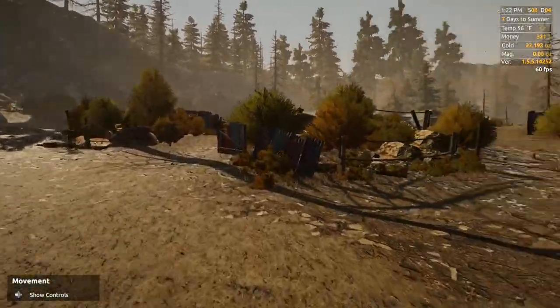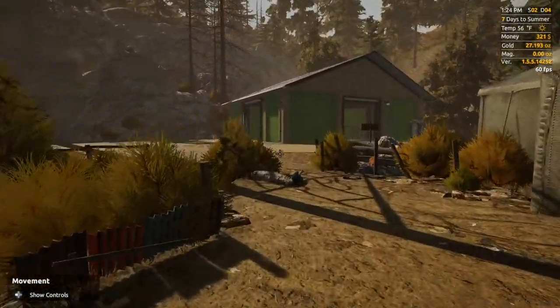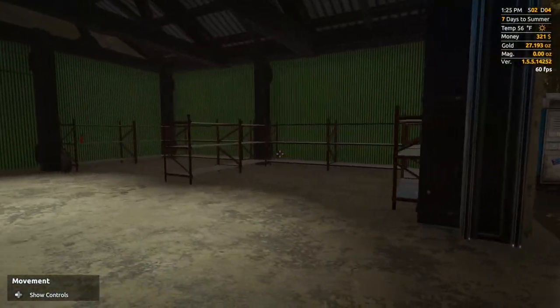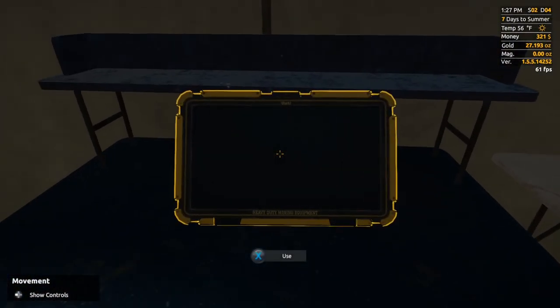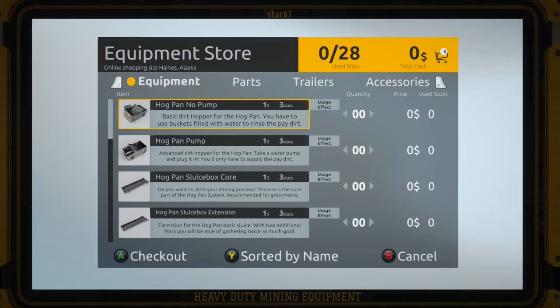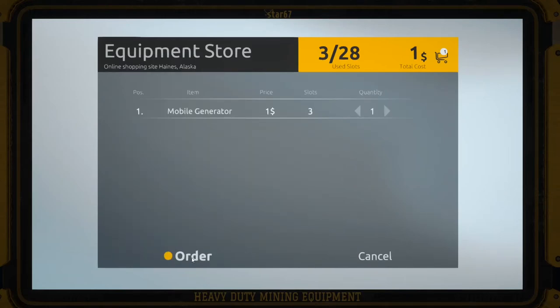Yeah, I don't think I bought a generator unless I put it over here in the shed. I can't remember, it's been too long already. I'll probably need to buy a little generator because we need some power. Yeah, no generator — so let me get, I gotta buy a generator. Let's buy us up a generator. There it is — mobile generator, one of those. Order it up.